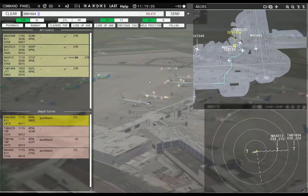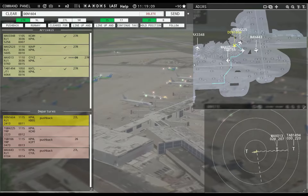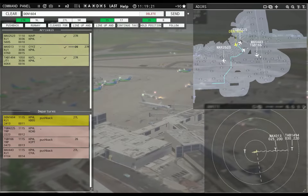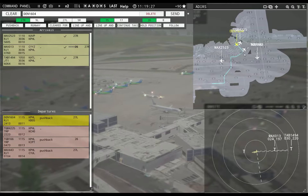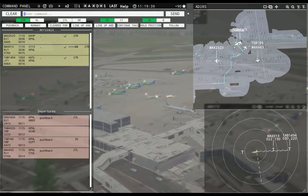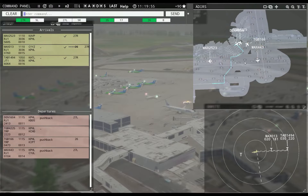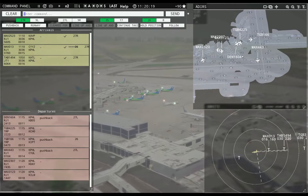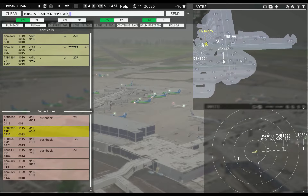April is clear, get going. Philadelphia ground, Denali 164, runway 27 left, taxi via Juliet Hotel Echo Sierra. Denali 1604, runway 27 left, taxi via Juliet Hotel Echo Sierra. Globe 4225, pushback approved, expect runway 26. Magic 2307, pushback approved, expect runway 27 left. Magic 1451, pushback approved, expect runway 27 left.